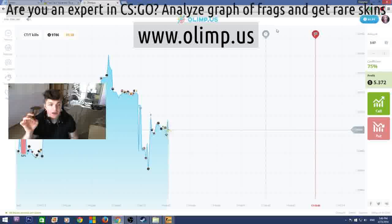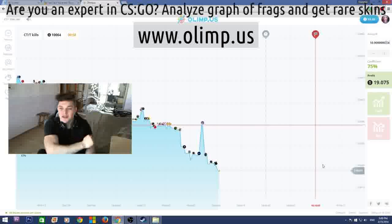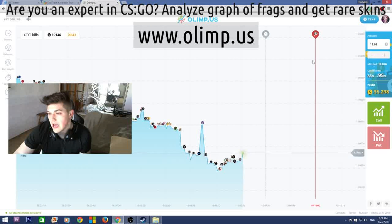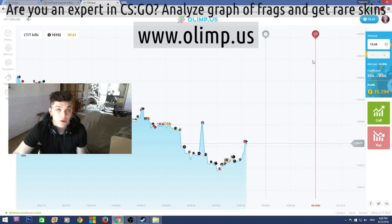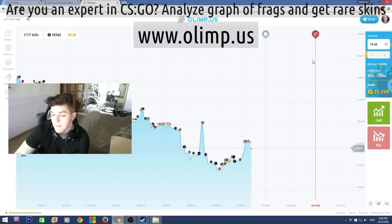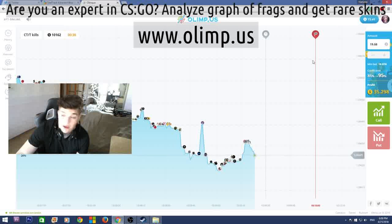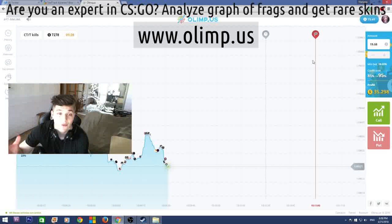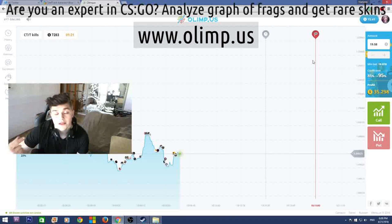But first let me show what skins I'll be giving away. I started with $40, I now have $72, which means I've made $32 profit, which is really good. I'm really glad I haven't lost all my money as I usually do on gambling websites.